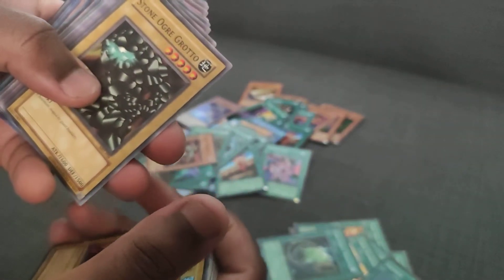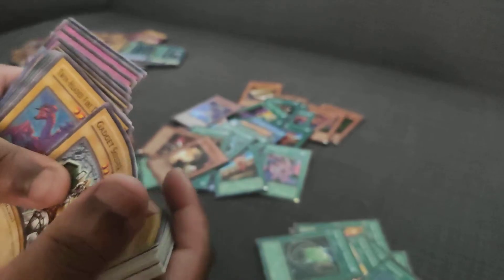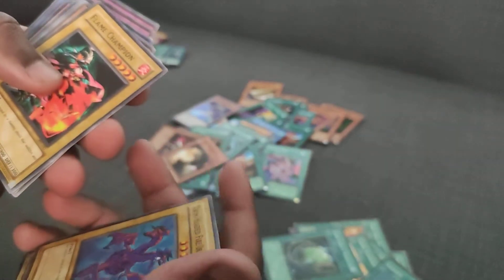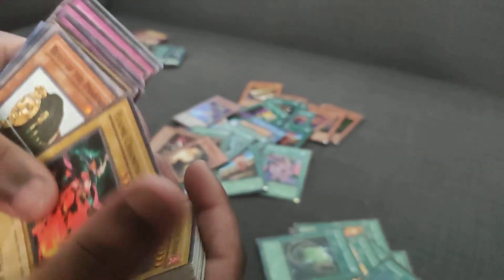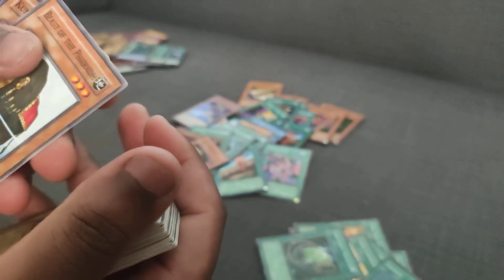Dark Flare 1. High Tide Gyojin, Stone Ordered Over Grado, Fire Sorcerer — for the FDKs, let's go. Is that the FDK card? Maybe. Flame Champion. Why do they print so much Pyro support in early sets like PSV and Pharaonic Guardian? Thanks so much.